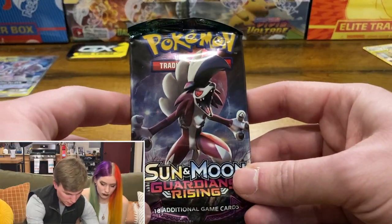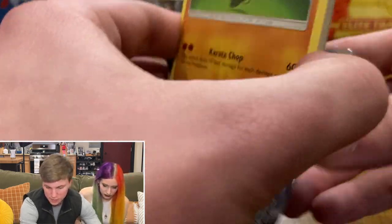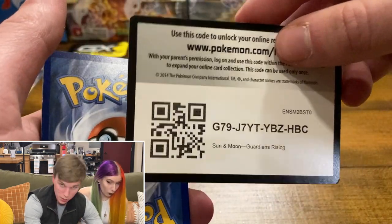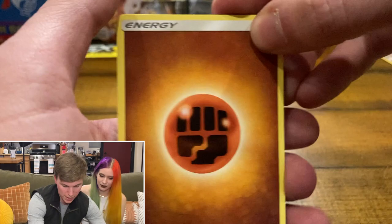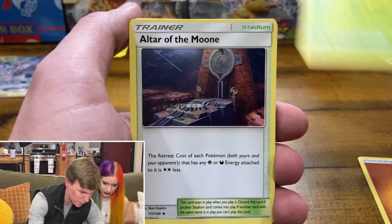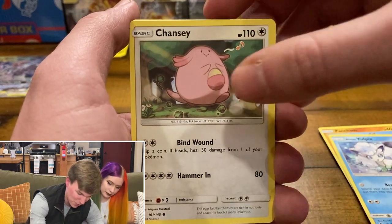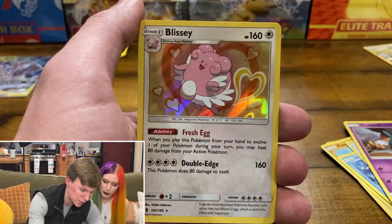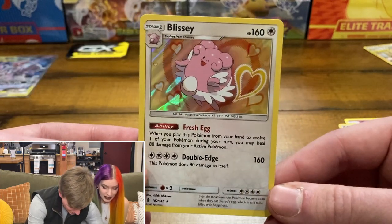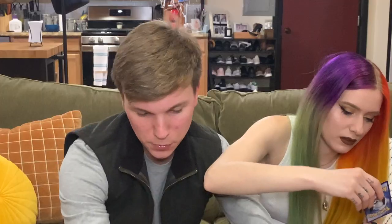Going with the Lycanroc cover of Guardians Rising. Got one more pack in this tin to open up after this — that will be the Sun and Moon, which has a couple good cards in it. We got a white code card. Fighting Energy, followed by a Weeping Bell, Altar of the Moon, Mallow, Pancham, Alolan Vulpix — very cute — Chansey, Petilil, Trubbish, the reverse is an Altar of the Moon, and we got a Blissey Holographic! I've never pulled a Blissey card before. I'll take that.